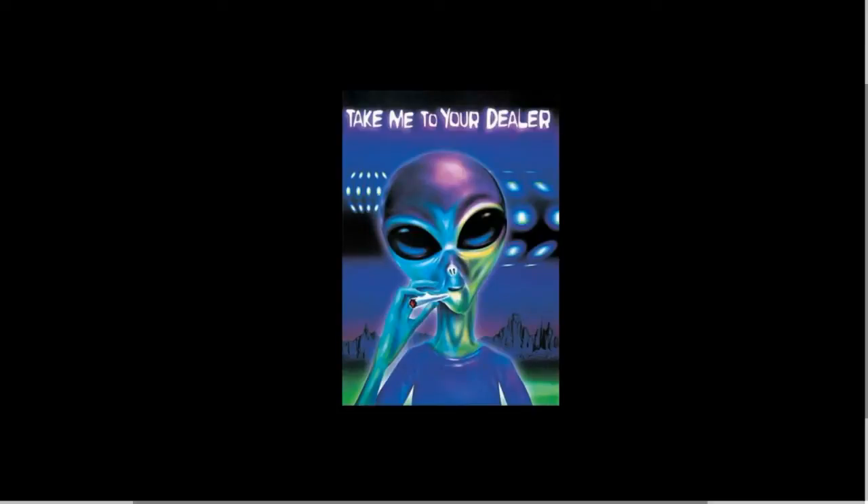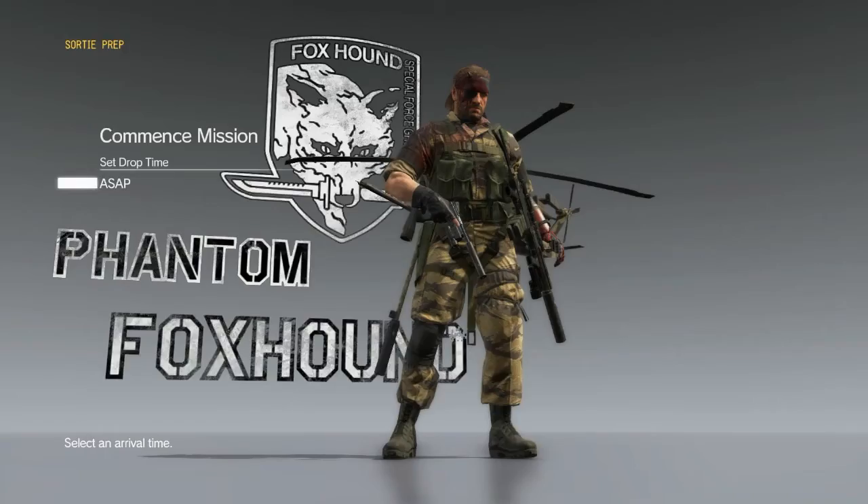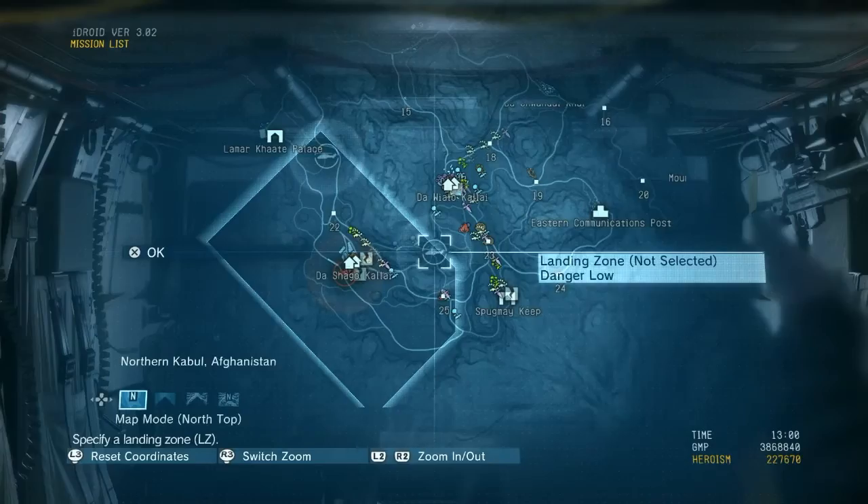What's up guys, Hawkrafter here again. Today's video is another guide — a guide to mission 3 of the Phantom Pain. We're going to be covering the S rank and all tasks completed, and we're going to come out of it with the Foxhound codename.